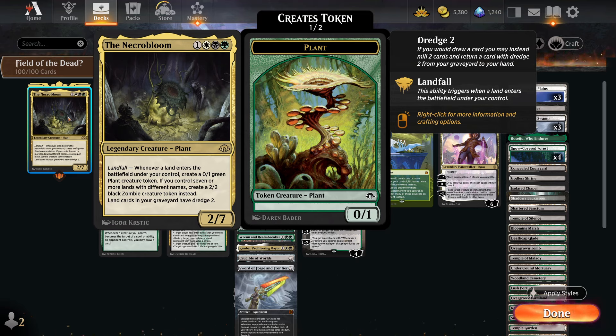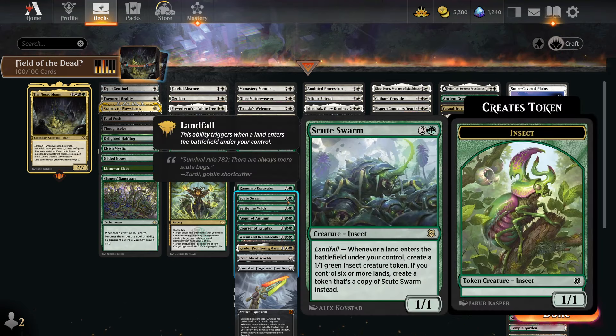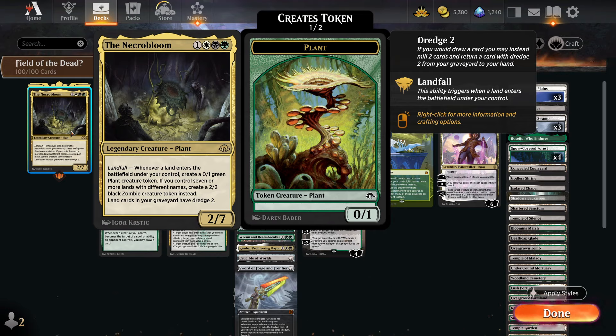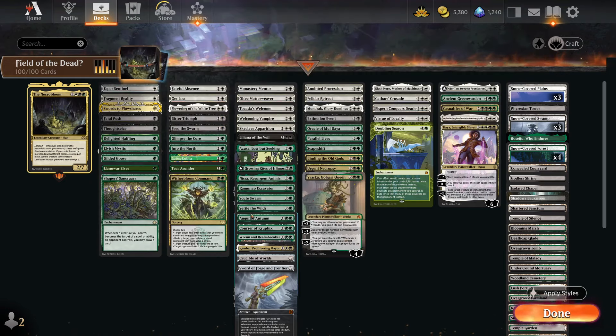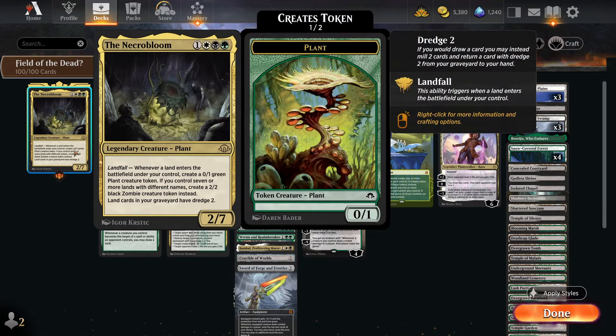This is basically Field of the Dead on a legendary creature, which is interesting because Field of the Dead is actually banned — but if you make it a four-mana card it's kind of okay. Weirdly the artwork looks like a Victreebel from Pokémon. It's basically a combination of Scute Swarm's ability: if a land comes in you create a 0/1, but if you've got seven different land types you create a zombie instead. It's like a legendary Scute Swarm.